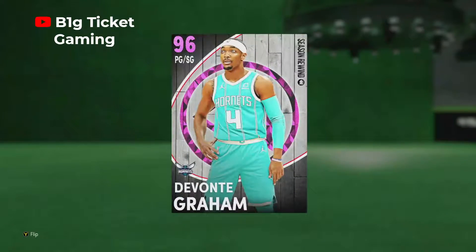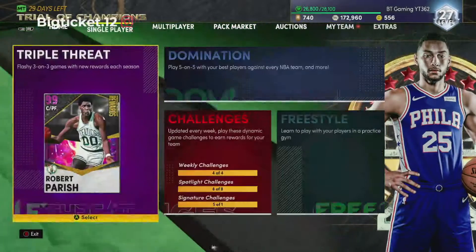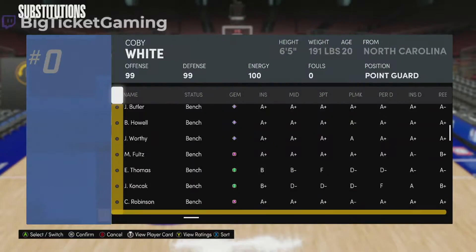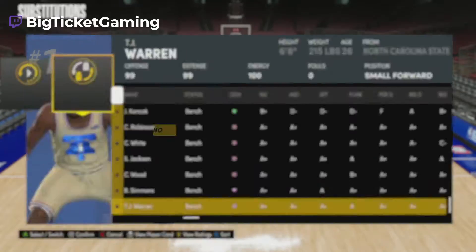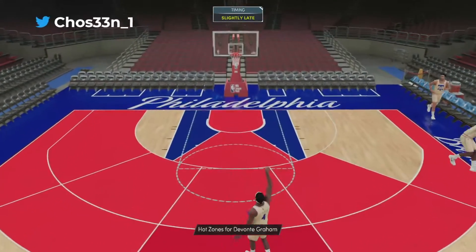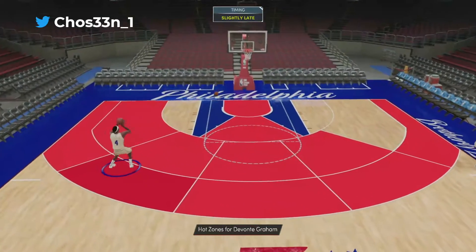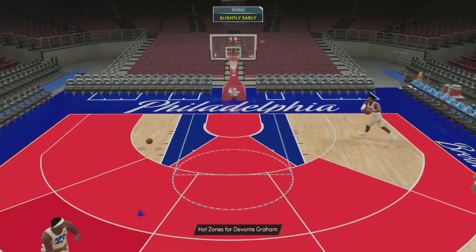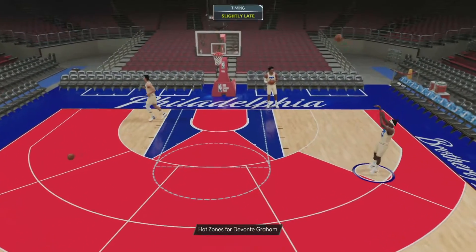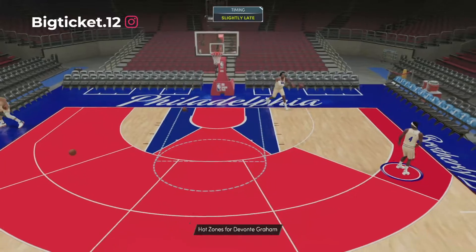He also needs posterizer, rebound chaser, and post fade — there's so much he needs, I'm not gonna lie. But let's see if he can at least get it done on the offensive end. Let's take him to freestyle and check out the animations. That's gonna be a big part of this card. Devonte Graham, let's go — he does have that Trey Burke base, yes sir. He truly does. He has high green zones from everywhere except the two inside spots and the key.